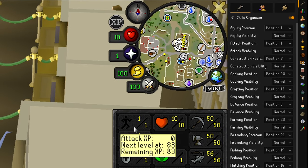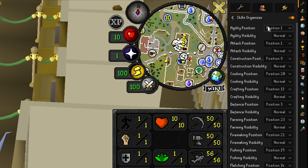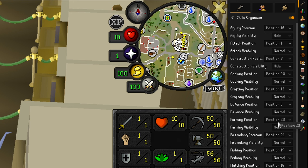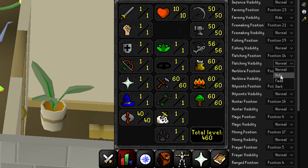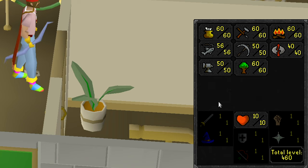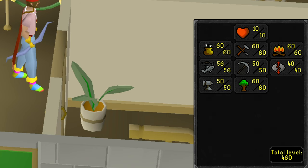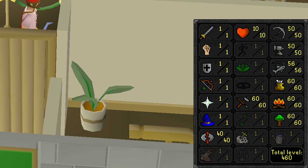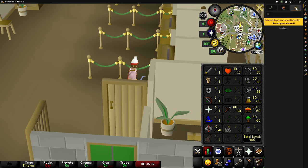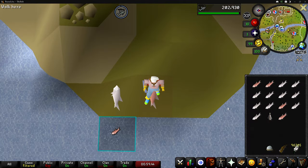As a free-to-play skiller I can't train Agility, so I can either move it anywhere I want — choosing position one puts it up top — or use customization options. Under the visibility setting for each skill, I can change it to hide, which hides it altogether, fade which darkens it like it used to look, or dark which really darkens it. What I settled on is just greying out the member skills like they used to be before the update, using the Skills Organizer plugin from the plugin hub.